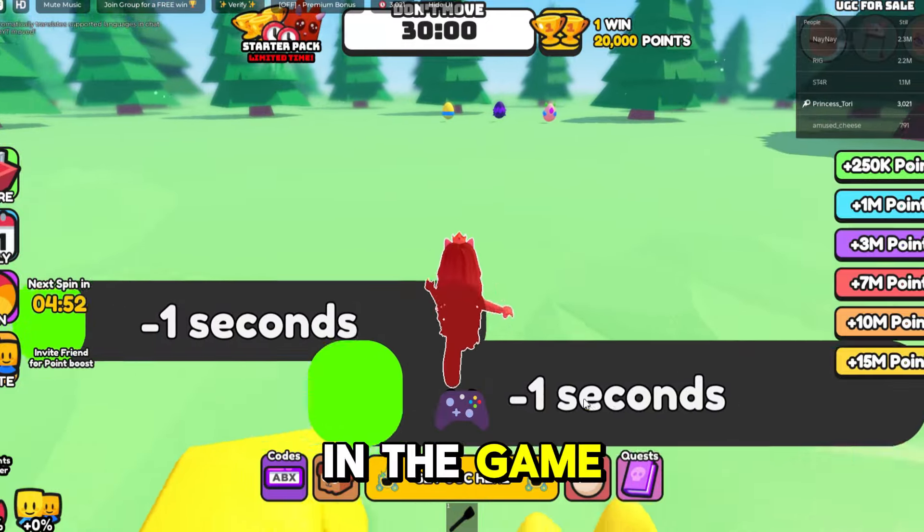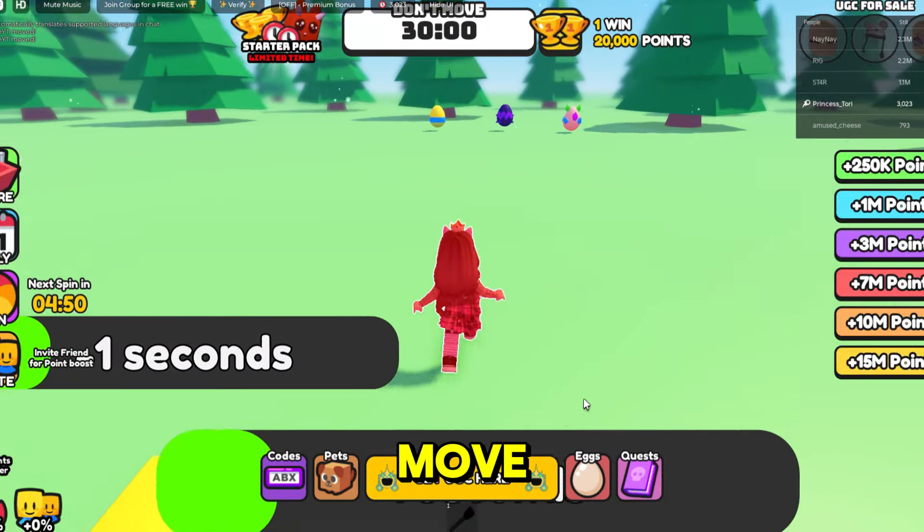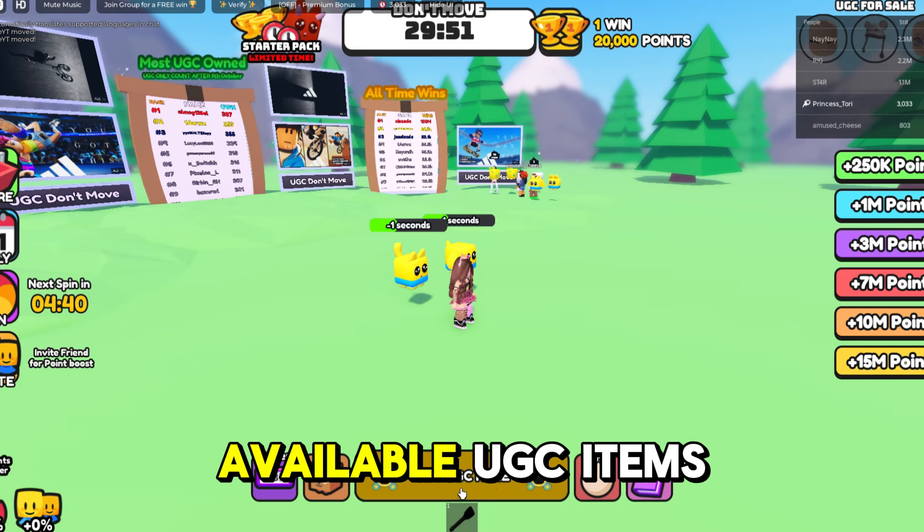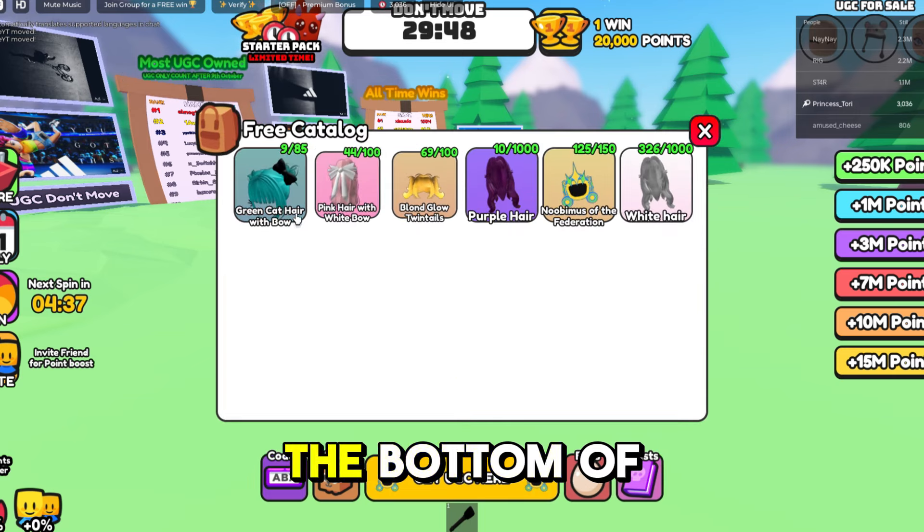Once you are in the game, just stand still and don't move. There are some ways to earn wins faster which I will show you. To see the available UGC items, click on 'Get UGC' here at the bottom of the screen.